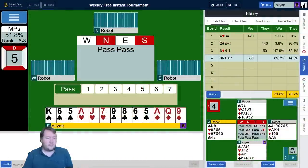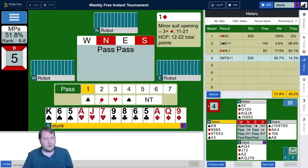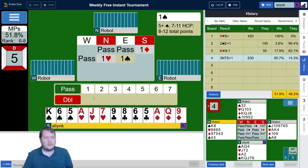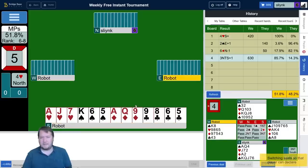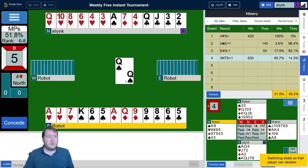What do we have here? We've got 14, pass, pass to me, third seat, unfavorable. I don't want partner to lead a club, so let's just open a diamond. Make a support double. Partner's a pass hand that then jumped to game, so they should have some shape — maybe a singleton spade. They have their singleton spade, they have a 6-4 shape.